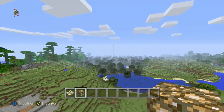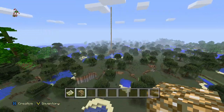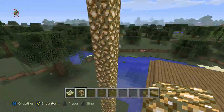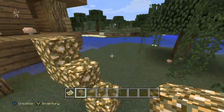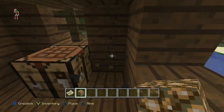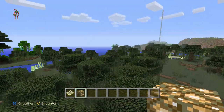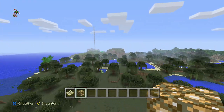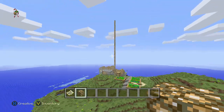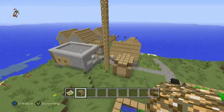Right over here we do have a witch hut. Witch huts don't really do much, they're kind of just there, but it's really cool to find because they're pretty rare. There were like four witches that came out of this one surprisingly. You can take their cauldron and crafting table — you won't have to make one. Just be ready to defend yourself since they do have a good amount of health. And yes guys, another village with another blacksmith!